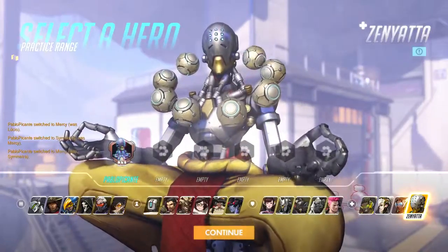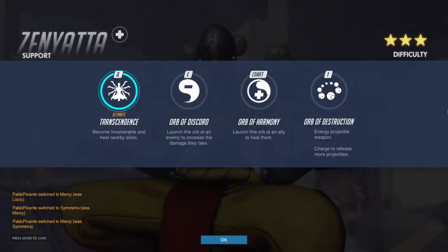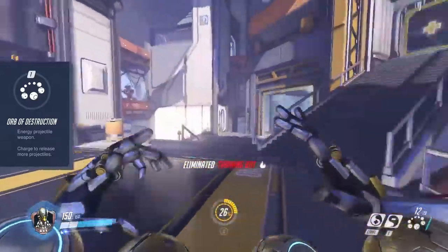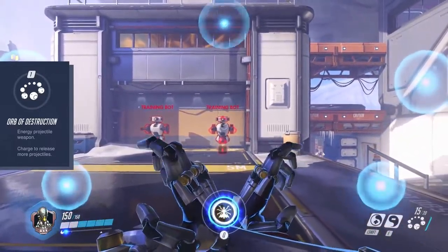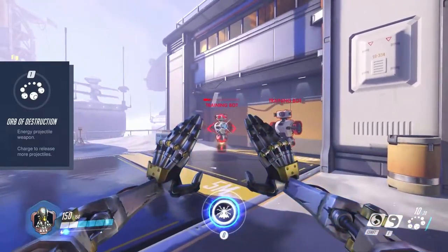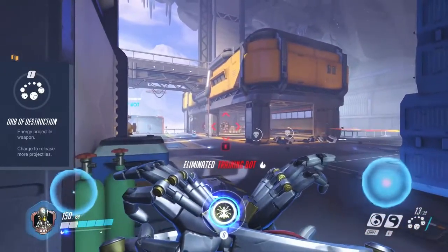Last support hero is Zenyatta. He has very few abilities, however they make a huge difference when used the right way. He comes with only 50 HP and 100 shield. Zenyatta can fire 20 orbs of destruction before reloading and they do a considerable amount of damage. Holding down secondary fire charges up the attack and fires up to 5 orbs at the same time — the longer you hold, the more orbs will be fired. Charging up all 5 orbs takes about 2 seconds, and if they all hit the target it will deal a huge amount of damage. This is effective at every range.